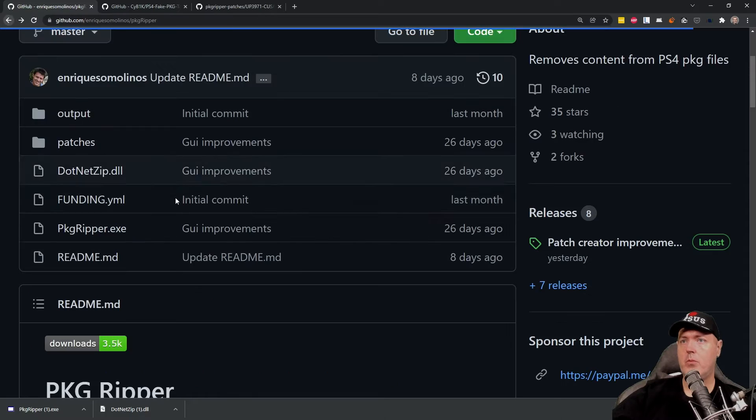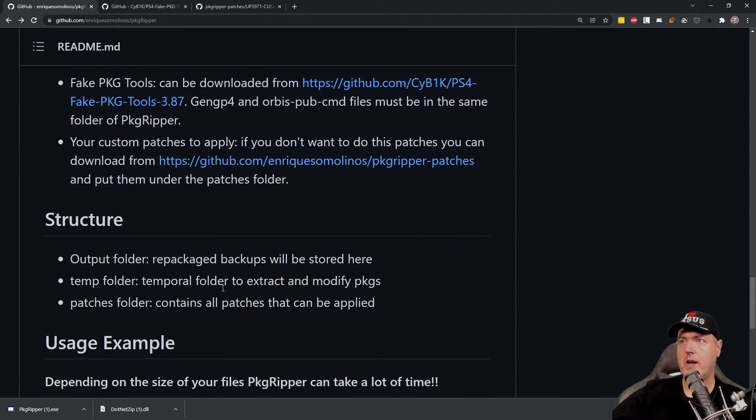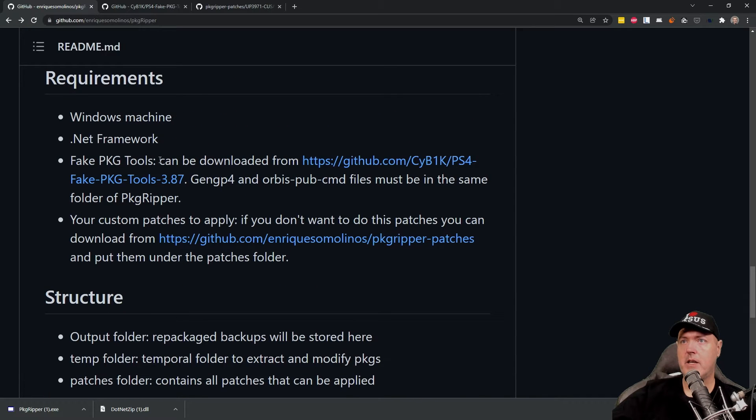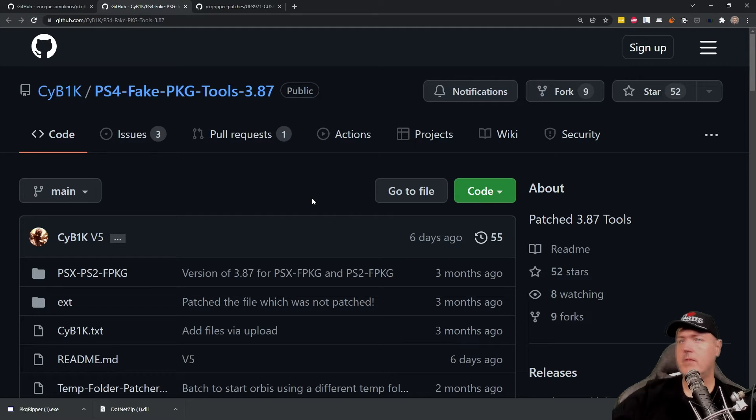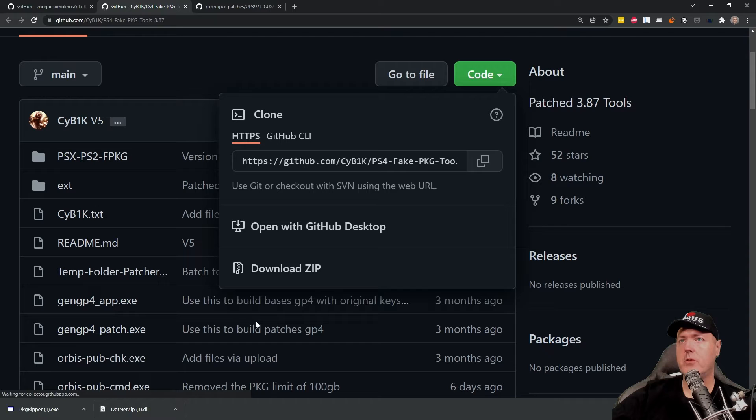Remember that it requires the fake package tools. It said fake package tools needs to be downloaded. Here is where that site lives, and we'll simply go to code and then download zip.